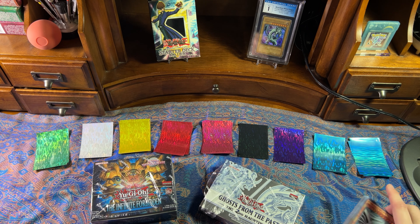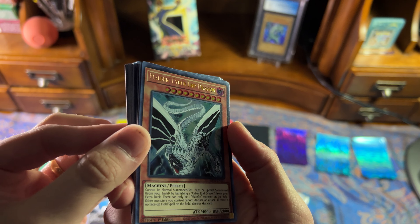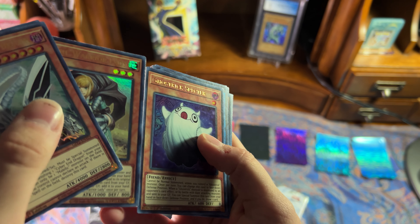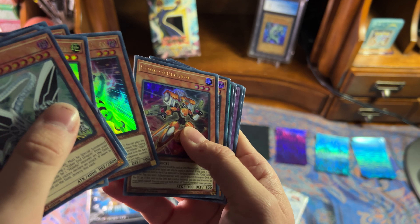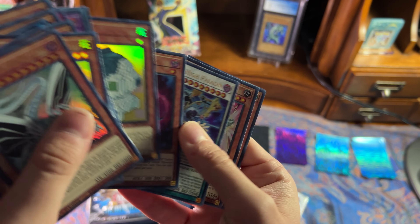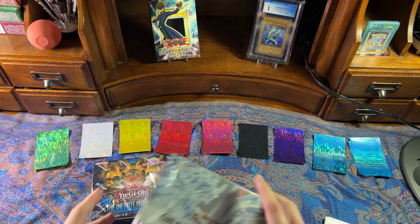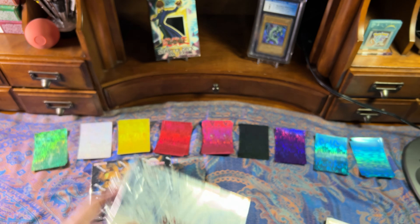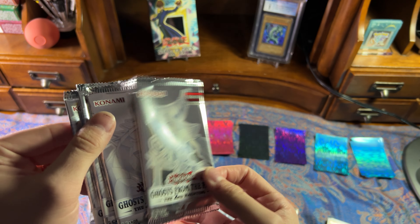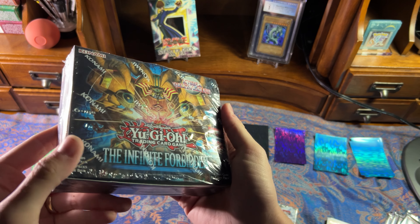Even though I'm not a big box breaker guy, here's what I did pull from the Ghosts from the Past. I really only recognize this Malefic Cyber End Dragon here. But if you know any of these guys, you can let me know. I love the box artwork of the Blue Eyes, and I also do collect empty packs. This empty Dark Magician Girl pack is pretty sick. Cyber End Dragon as well. Anyways, let's get right into this thing.